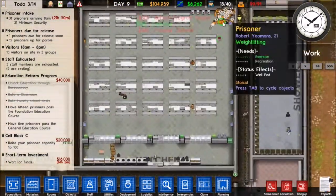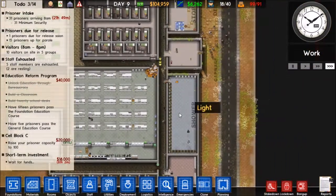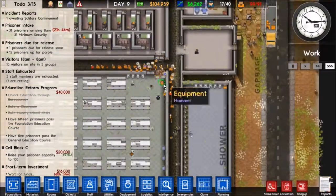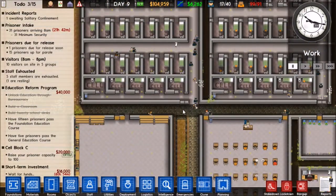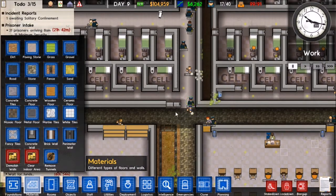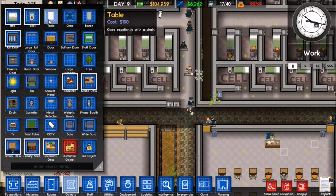We got prisoners! It looks like we have nine or eight more than we actually have cells for, so those guys are going to be staying in temporary places. Oh shit - I never hooked up sensors there. That's a big problem.